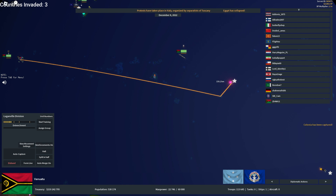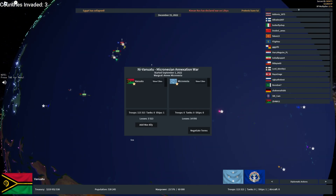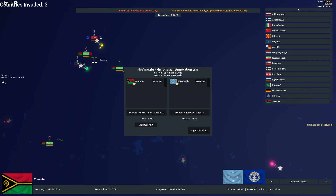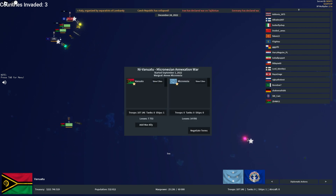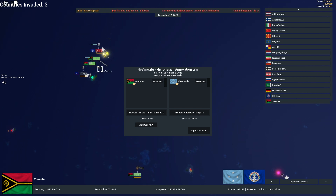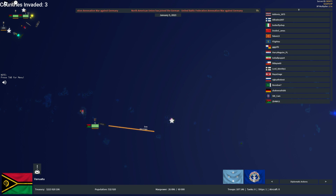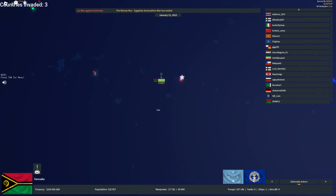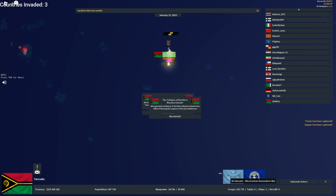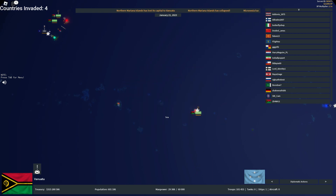We've taken that one — now let's go take this last island. We have 25 seconds left on the clock. Can I just force peace? No. I really want to try to get this working. Ten seconds left. Three, two, one — the timer just went off. I'm going to give myself another 30 seconds just to finish taking these countries. Northern Mariana Islands has collapsed, and Micronesia has collapsed.